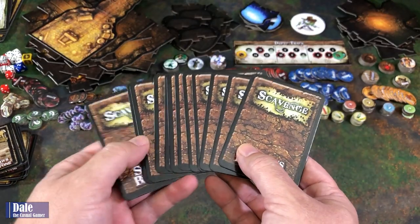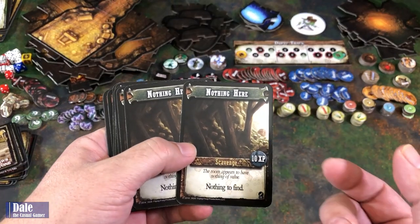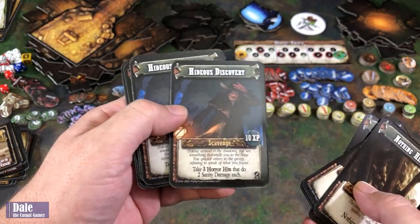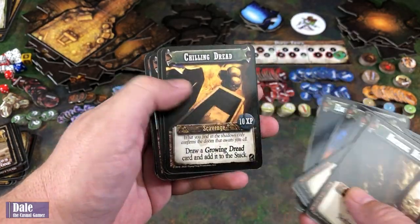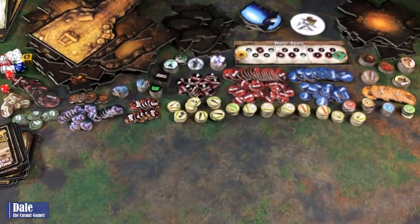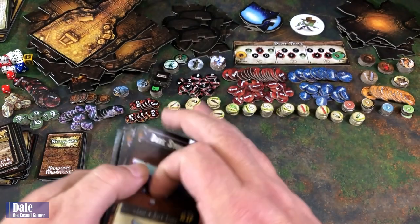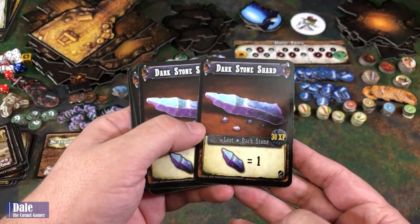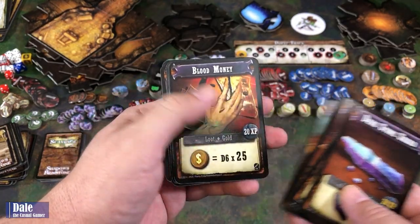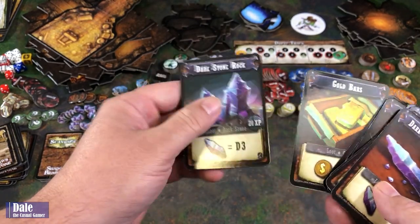Then our Scavenge Cards — these are the same as in the other set, so there's potential to go scavenging and find stuff, sometimes good, sometimes bad, and sometimes nothing. We've got: nothing, Hideous Discoveries, Emerging Darkness, Chilling Dread, Something Shiny, a Useful Discovery, and two Small Finds. And after defeating monsters we'll get some loot, also the same as the other set: Darkstone Shards, coins, Cash, Blood Money, a Sack of Gold Dust, Gold Nuggets, Gold Bars, and a Darkstone Rock.